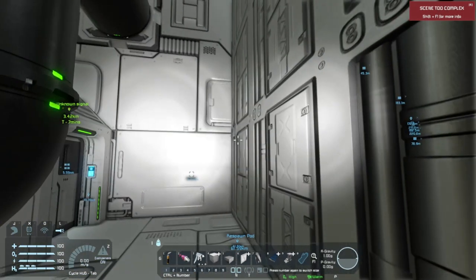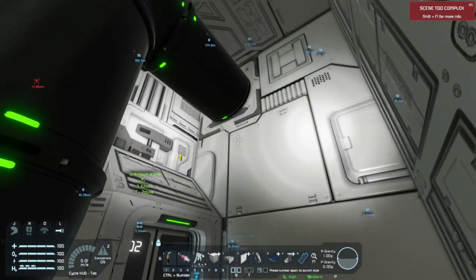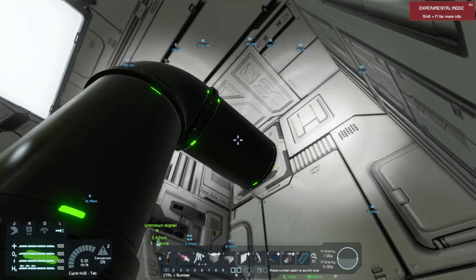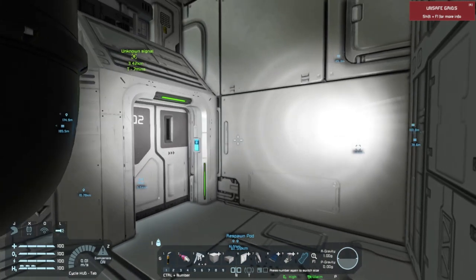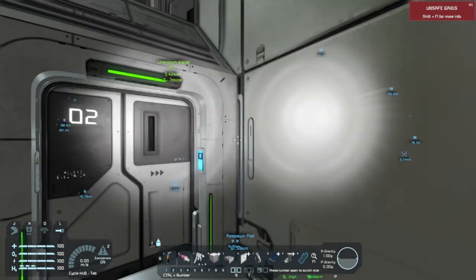One of my favorite mods is the build and repair mod. I like to point out little places like this where you could pop out that conveyor tube and pop a build and repair module in here and equip the ship with build and repair. It's one of the very best mods there is — the golden repair mod.